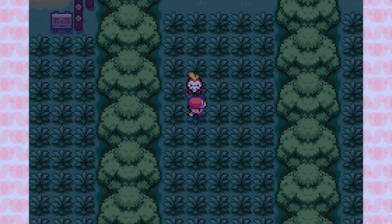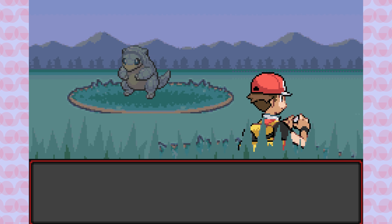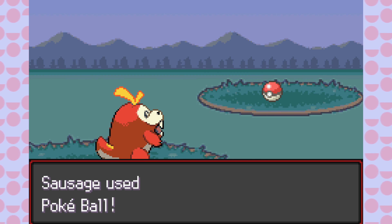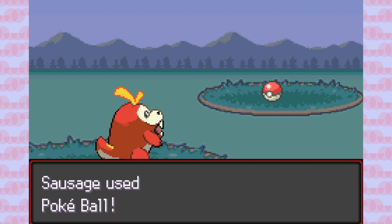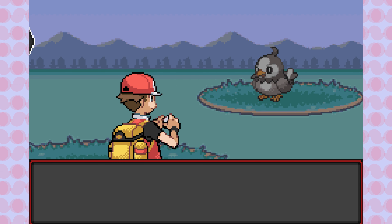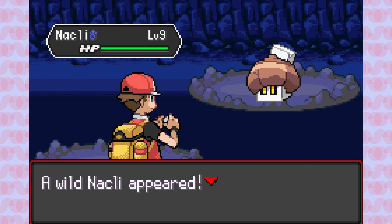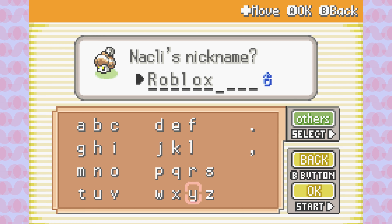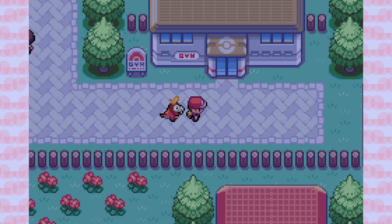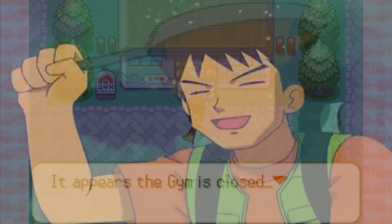Before facing Brock, let's head to Route 22 where I find an Alolan Sandshrew — amazing type coverage for Brock — and name him Mooshroom. We also get a Starly in Pewter City, which we'll call Starfall. In Diglett's Cave, we find a new Gen 9 Pokemon: Klawf. Let's catch him and name him Roblox, as his final evolution is this blocky abomination. Just as we go to Brock's Gym — he's out? He must be out getting new frying pans from Kmart.